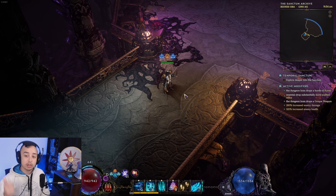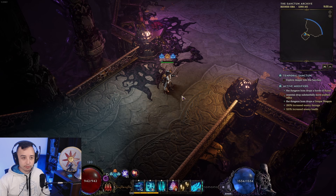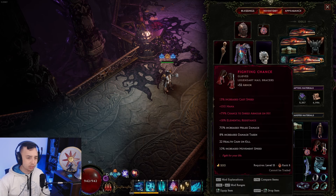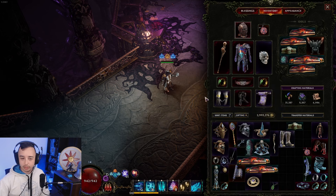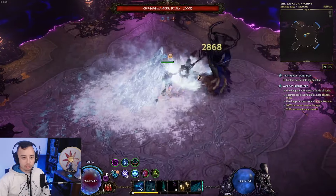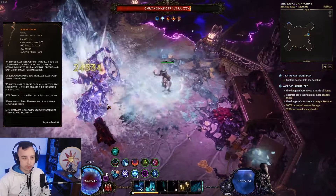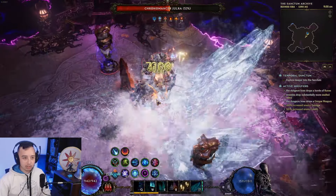I'll show you exactly how good it is right now. We're going to go over a Tier 4 Julra, a 400 corruption boss, a 1000 corruption echo, and a 1000 corruption boss, then talk about the build. Starting with the Tier 4 Julra kill — on this fight I use Fighting Chance for more movement speed and Avian Puppet for increased Haste effect, but we don't need those here. We're using Wrong Warp, which gives us increased damage based on our movement speed.